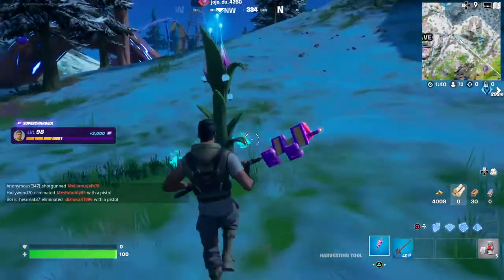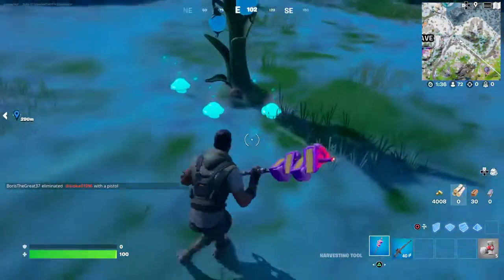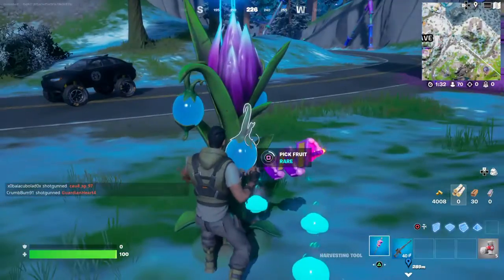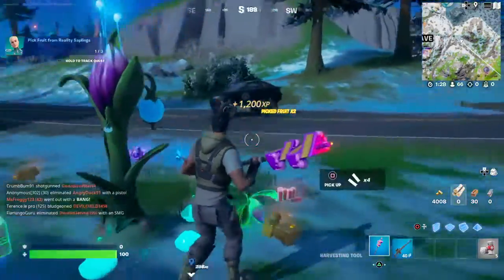Hello and welcome back to Fortnite. Today I'll be showing you how to pick fruits from a reality sapling. So basically you just gotta land down and look for these little trees, and you might have to pick the wheat in them, but once you do that they will grow and bear fruit.